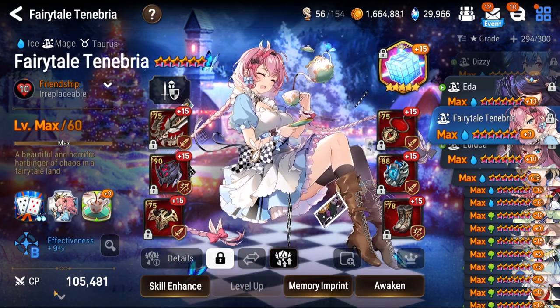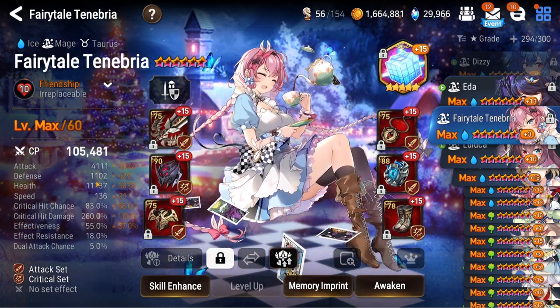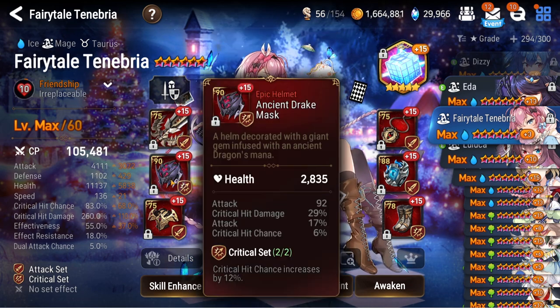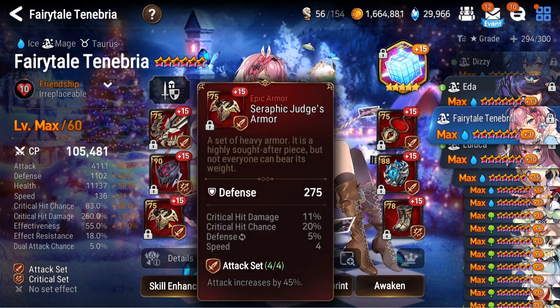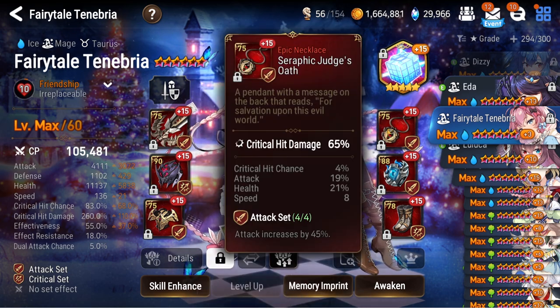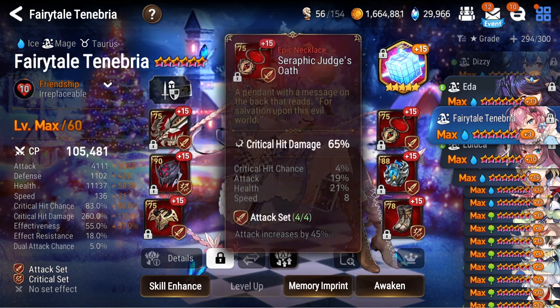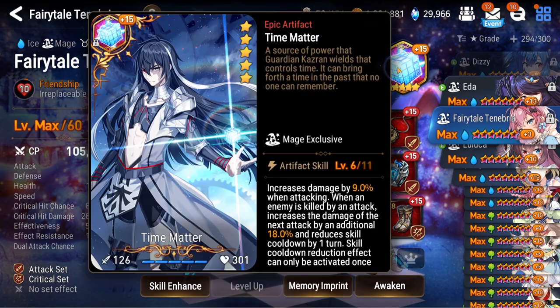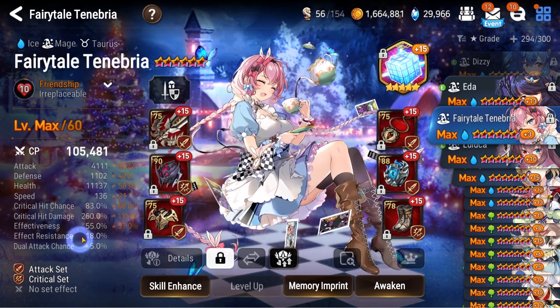Moving on, Fairy Tale Tenebria is on a weird PvE damagey build. I tried using her in a wyvern one-shot first-wave comp but it didn't really work out. She's just sitting on the gear I had her on — time matter, fun stuff, just filler gear.